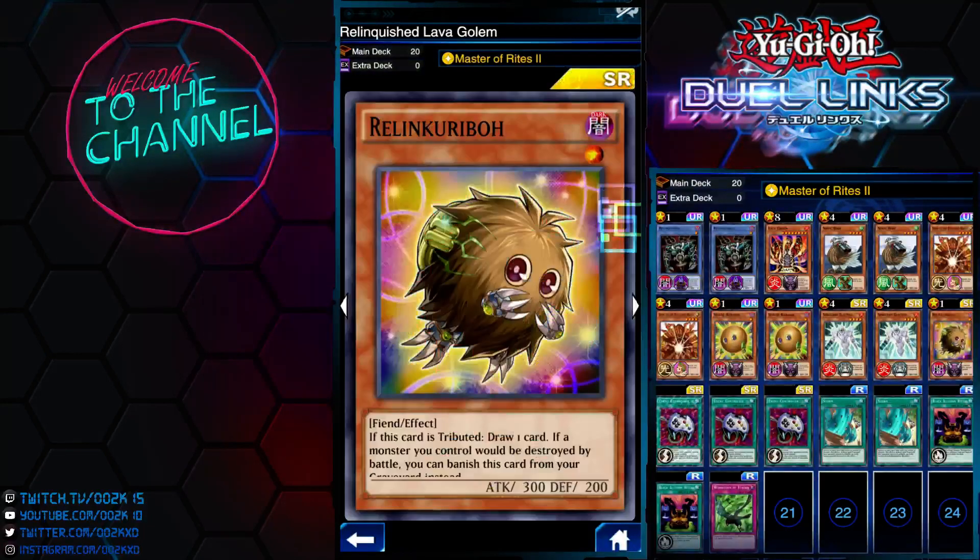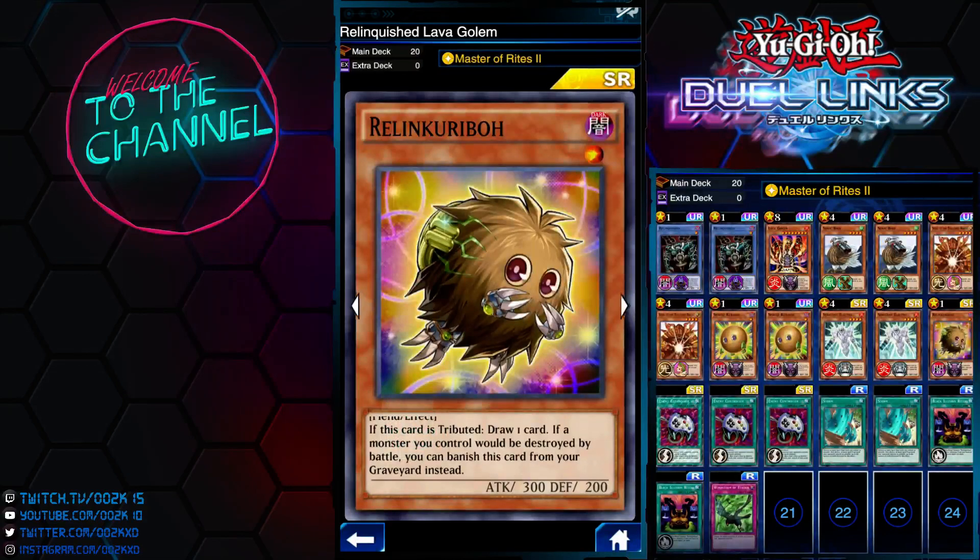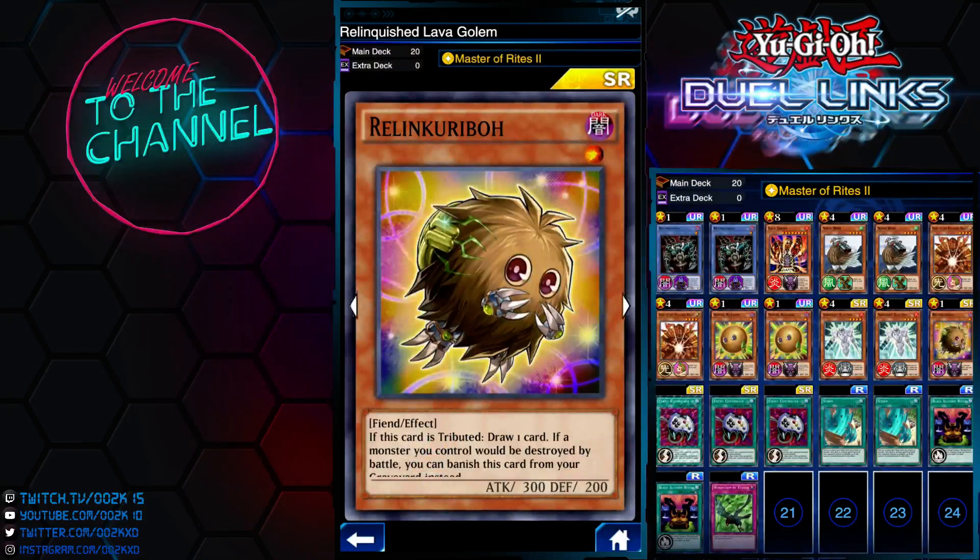Instead of three Spirit Creepo, I'm running Willing Kuribo. Willing Kuribo is basically a speed Spirit Creepo, but instead of activating from your hand you can activate from your graveyard. And if you tribute this card you get to draw a card, so it's pretty much balanced — you get the card back. This is a very good card; I've won many matches because of it. The name 'Relinquish Creepo' — this card is made for Relinquish. It's a level-up reward from Yugi mode, I believe at level 40. So you've gotta grind that character to get this card.